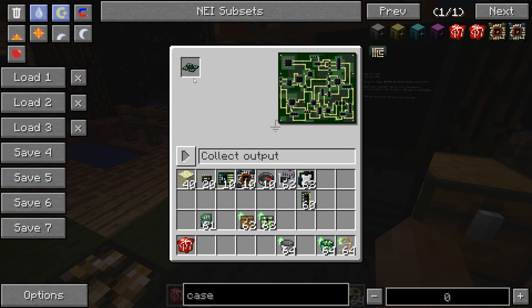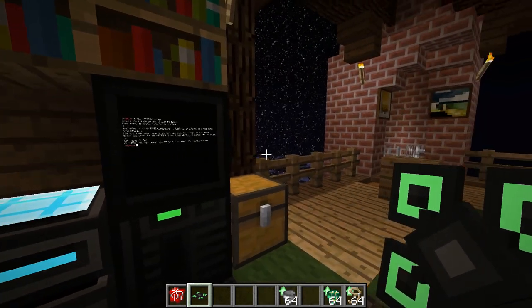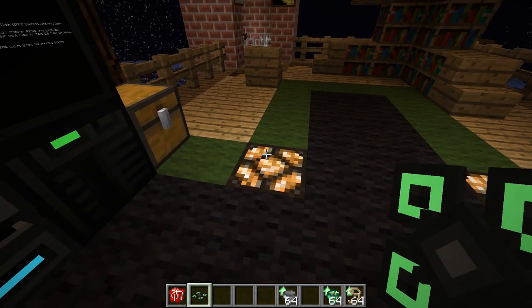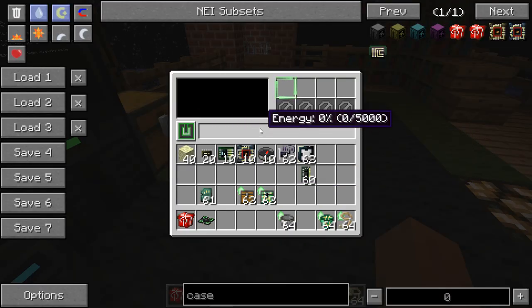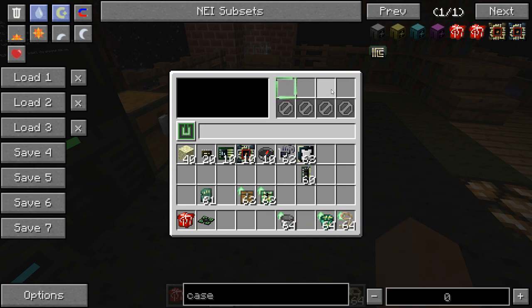And voila — it's a drone! Drones are basically robots but they are entities, so they actually fly around in the world and are not blocks that move. They cannot place or break blocks for now, and they also cannot use tools. But they have an inventory — they also need the inventory upgrade to have an inventory. They get fewer slots per upgrade than robots: normally one inventory upgrade gives you 16 slots, but for drones it's only four, so you need two inventory upgrades to get all eight slots.